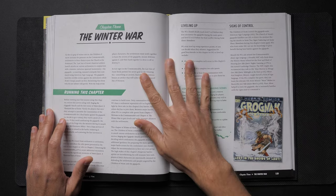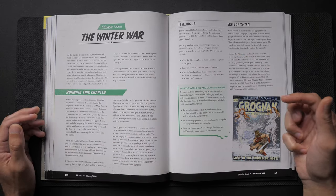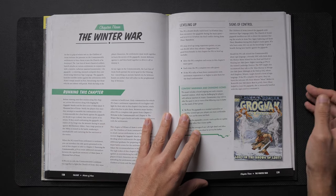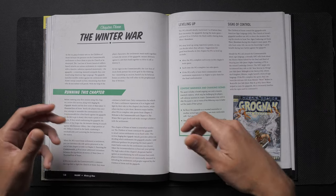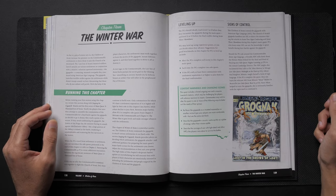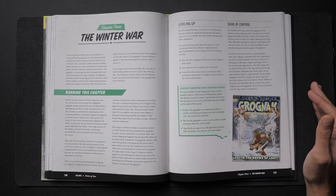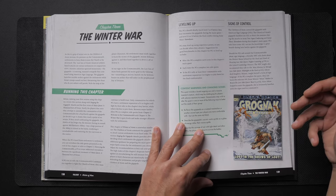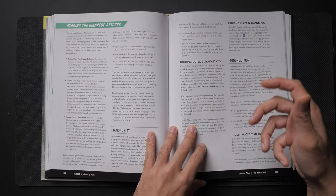The Gigapede is controlled via sign language. One of the NPCs the PCs can meet — I believe in Beatsville — is deaf and communicates through sign language she learned through books. The PCs can actually get training in sign language so they can recognize some of the signs, which they may observe the Last Son of Adam's forces using to direct the Gigapede.